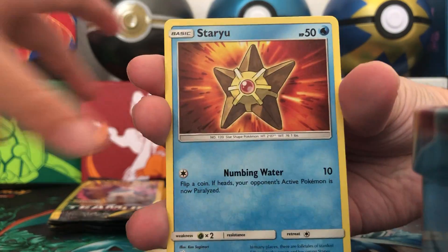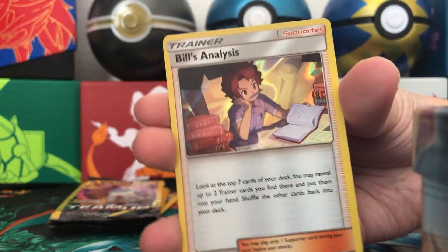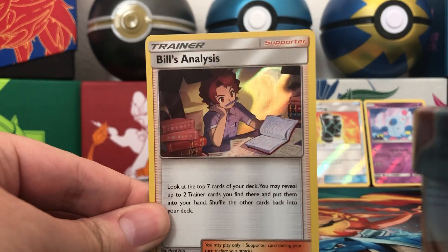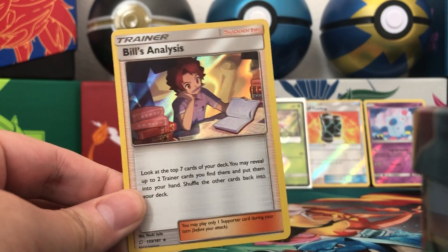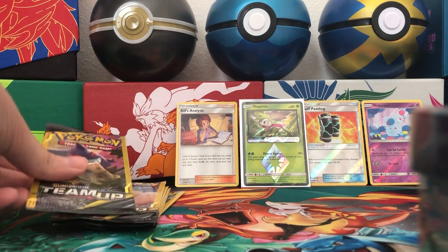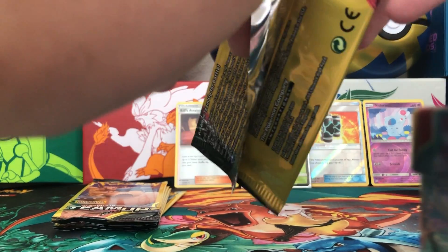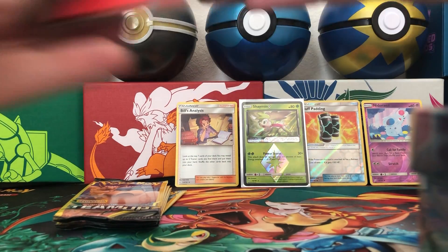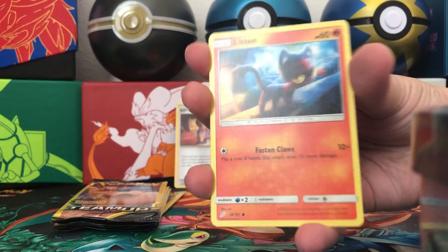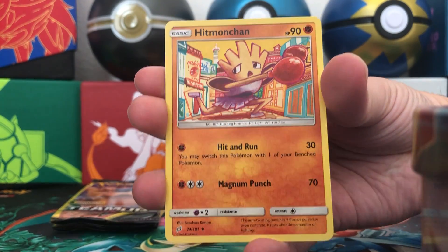We have a Staryu, Psychic Energy, and a holographic Bill's Analysis — rare. This is from Hidden Fates too, you're right Little C. Hidden Fates is a special set. We saw that Hidden Fates got re-released, but I have not found any packs at a store we've been to. As soon as we do, we're gonna open up more Hidden Fates on this channel. Hitmonchan and a Zora.